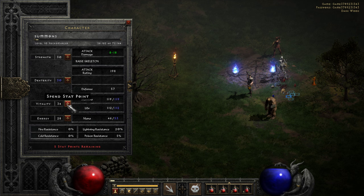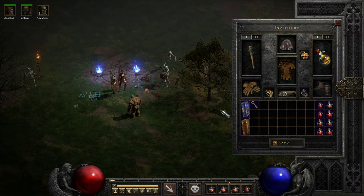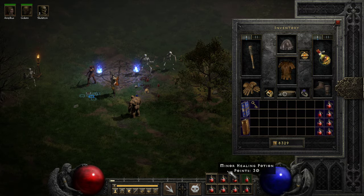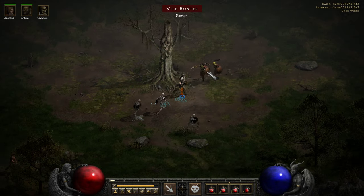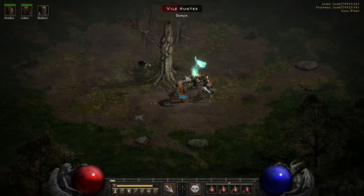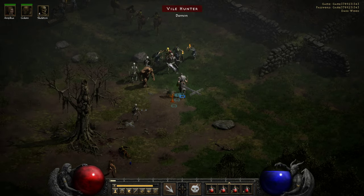I don't really need much for mana, so let's get vitality. Alright, so we got our four skeletons now.